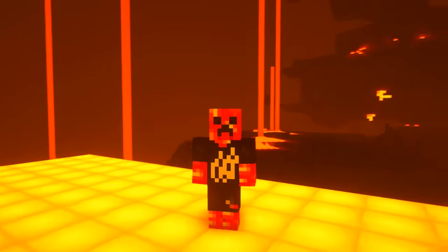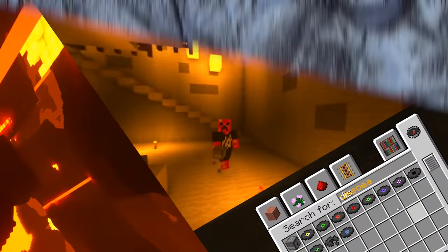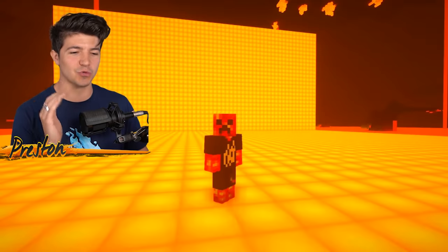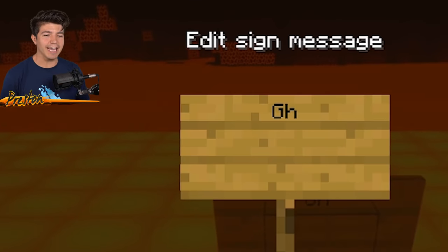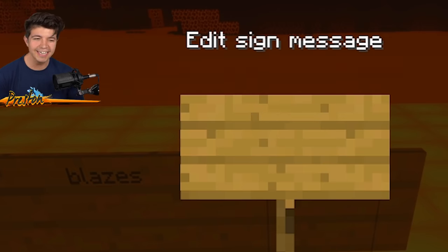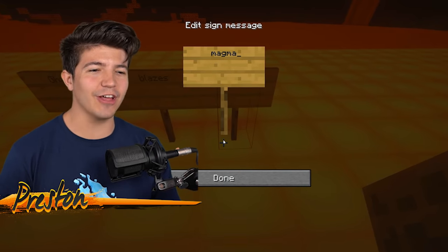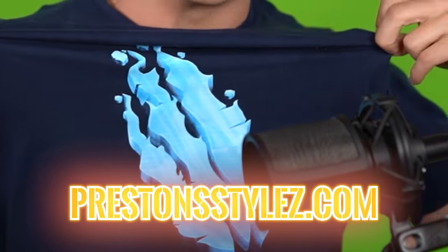Welcome to the ultra realistic Minecraft house build battle versus my best friend Keith. We each get 30 minutes to build using these ultra realistic texture packs. Time starts now. I am thinking we need to build each room or each section with a nether-based theme. Check it out - we got ghasts, we got blazers, we got magma. I also find it very funny that the Preston Styles merch I'm wearing right now is the Frozen Fire and we're in the nether.